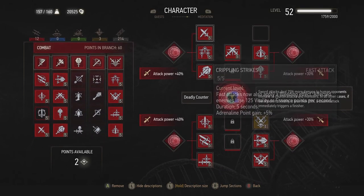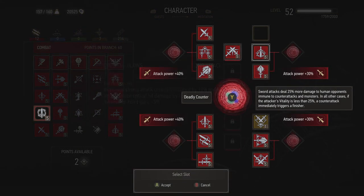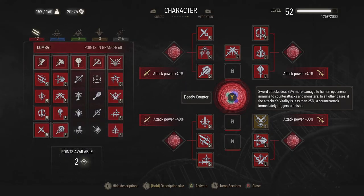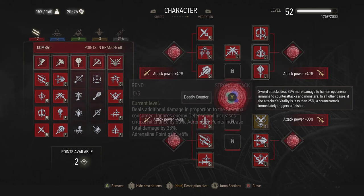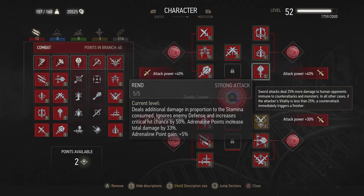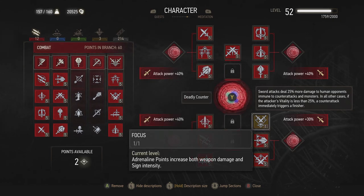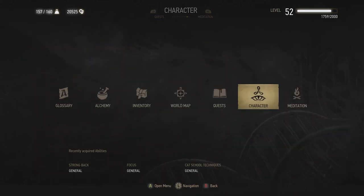So we'll pop it back on. The other thing you can do to get boosts is put red mutagens next to your red abilities. This is all combat-focused, so I've got red mutagens giving 40% attack power when I have three skills assigned in this area. Here I'm getting plus 30%. Adrenaline points increase both weapon damage and sign intensity — so the damage this build generates is pretty phenomenal.